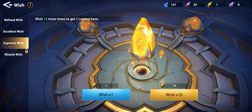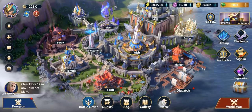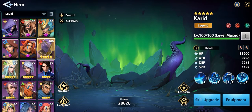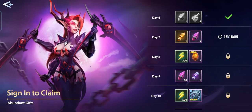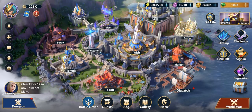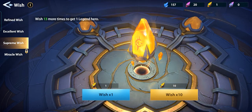By the way, how many legendaries do we have? We have one, two, three, four — so we have four legendaries. It's our sixth day today, and hopefully the fifth legendary we can get is a good one. Let's start with the supreme summon.